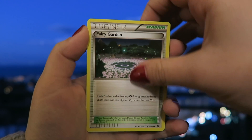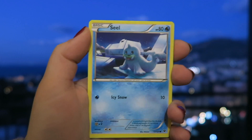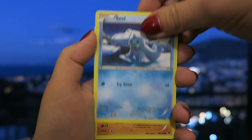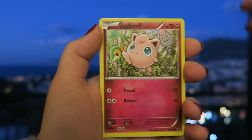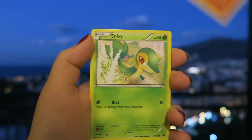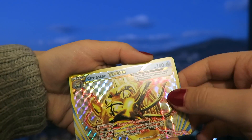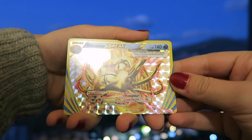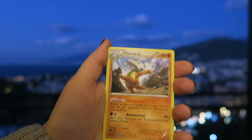Fairy Garden, Team Rocket's Handiwork, Seel, Riolu, Jigglypuff, Fennekin, Snivy. An Omastar BREAK, and a Marowak.